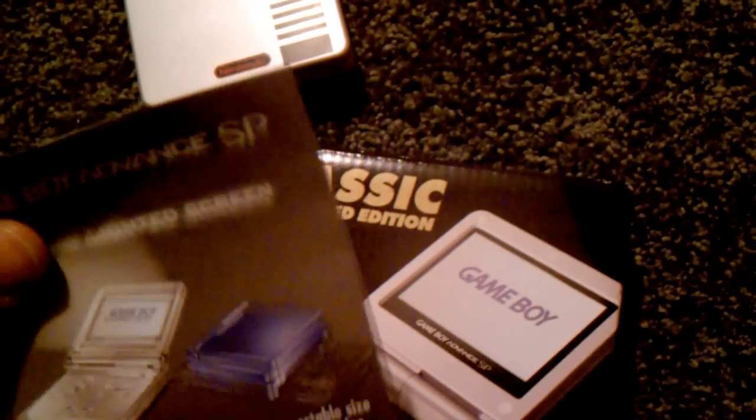There's the window box where the UPC code is. Let's see what we've got in the box here. So here's the unit. Looks like we got the usual inserts — we got the warranty registration card and an ad for Game Boy Player.